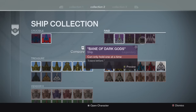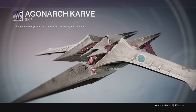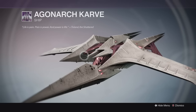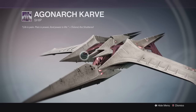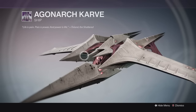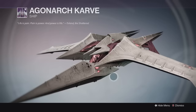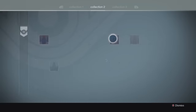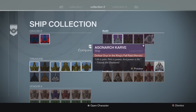There's a new raid ship from King's Fall — the Agonarch Carve. This one looks really sick. The description reads 'Life is pain, pain is power, and power is life' from Toland the Shattered, who if you follow the lore is a person who was banished because he was too obsessed with the Hive — similar to how Osiris studies the Vex. You get this raid ship from defeating Oryx on King's Fall raid on heroic difficulty.